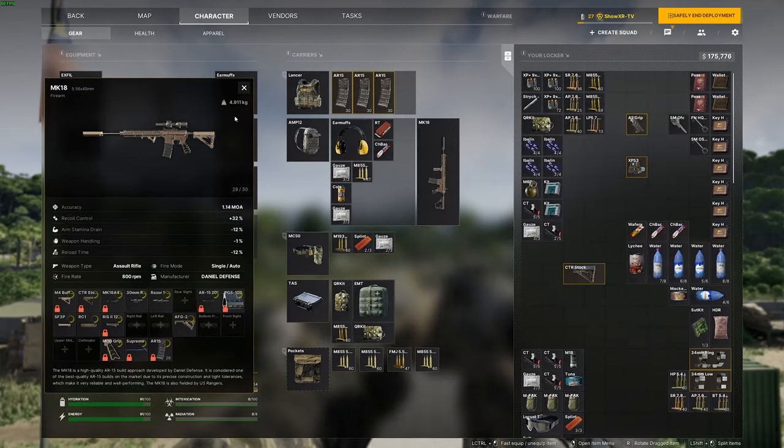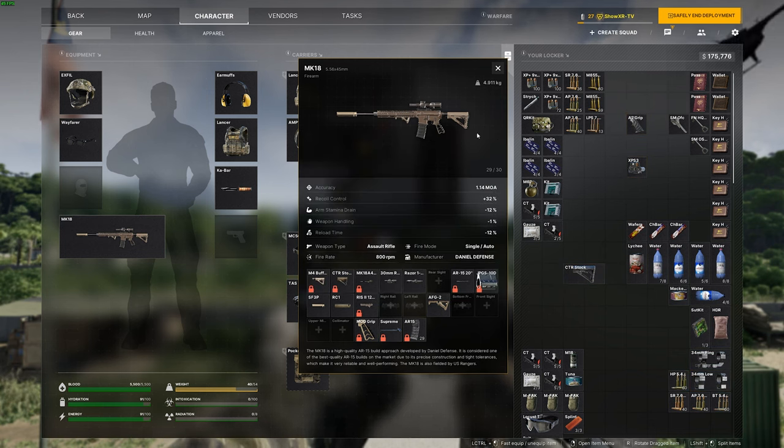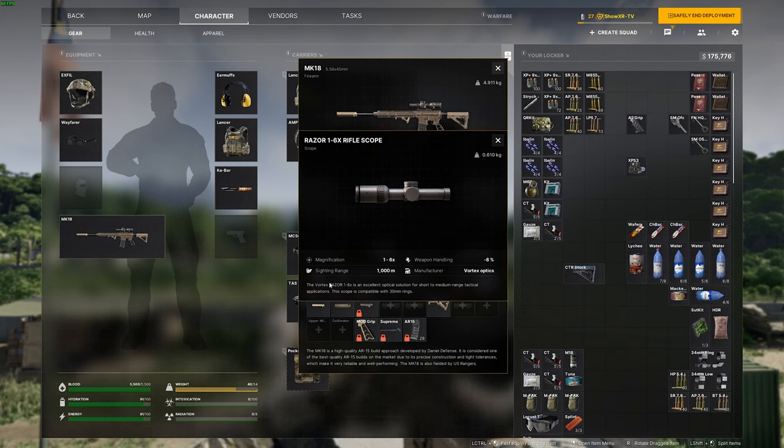Scope is going to be preference here, but I prefer the Razor 1x6. It still gives me that red dot ACOG 1x type of feel — I love the reticle, everything is smooth with it. And then at 6x it's really good for that mid-range to longer range fight.